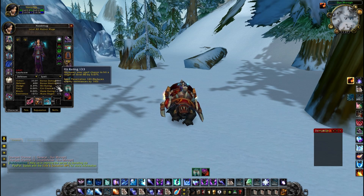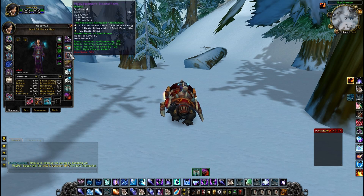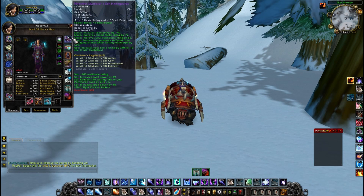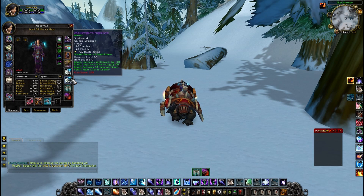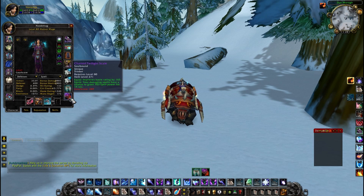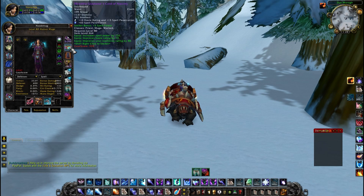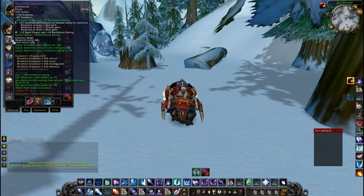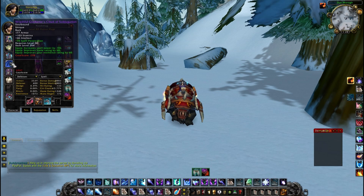Spell penetration: 135. For some reason I hear 143 — I need to change my gems. Professions: engineering and jewelcrafting. I think those are the two best professions for PvP overall, or engineering and blacksmithing depending on your setup. This is the gear I am using. I am playing double trinkets, Wrathful set of course. I think it's better to play with more PvP gear.